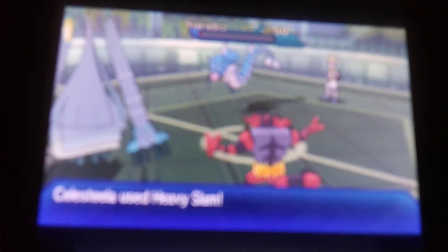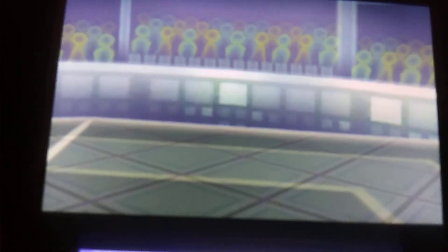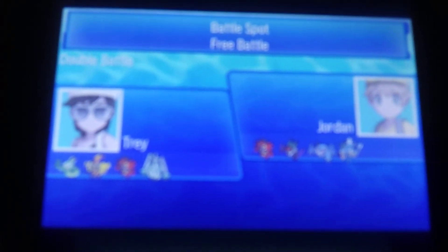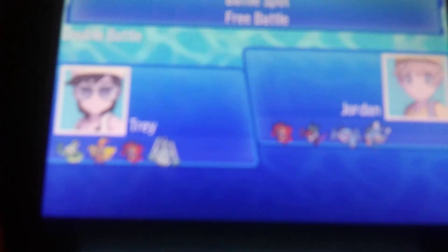He kills off my Inteleon with Ice Fang — doesn't really matter. I go for Leech Seed on Gyarados, which pretty much guarantees me the game. Leech Seed was just insult to injury — I was already guaranteed the win before that. I Fake Out and go for Heavy Slam, and Celesteela seals the win. That's the battles! I hope you enjoy — please leave a like if you do, subscribe, and I hope you enjoy the future videos. Goodbye!